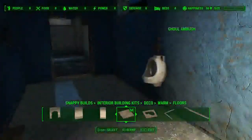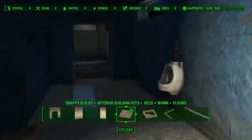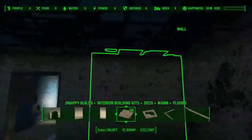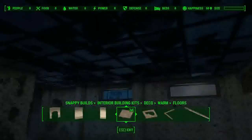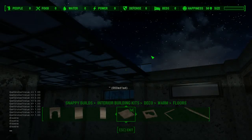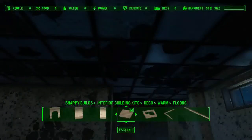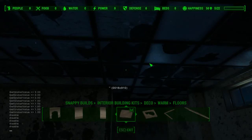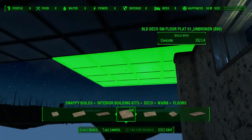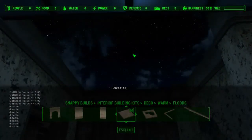Oh, I saw a ghoul ambush. That's removed another spawn point - that's what we like to see. These ceiling panels all need to go. That was fog which is fine, we can remove the fog. I don't think I was supposed to have removed something in that corner, but that's all going to be sorted out eventually.